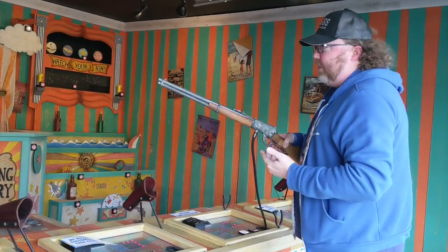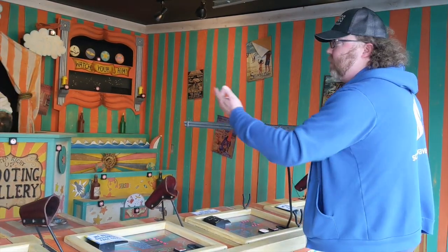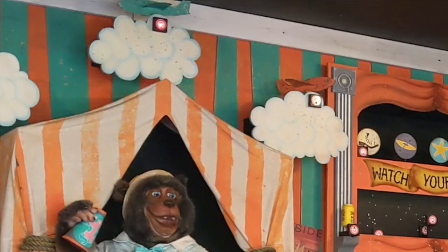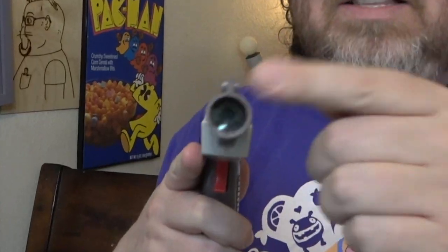The beautiful thing is, the Nintendo Zapper works very similar except it's backwards. It actually works via the lights in the TV, and the target is inside the gun. So whereas at a shooting gallery the light from the gun goes to the target, on the NES Zapper, this is the target, and the white square on the screen is what sends the signal. Crazy.